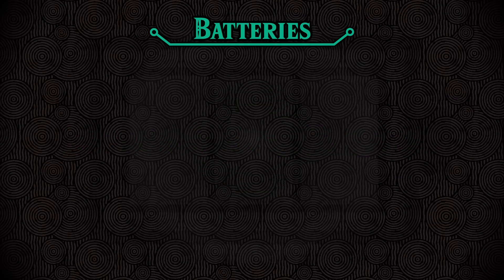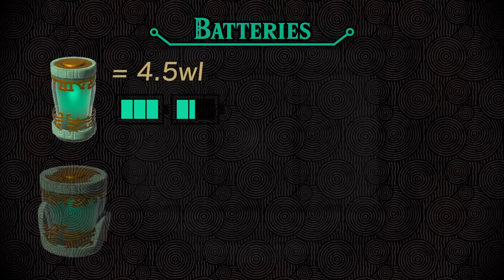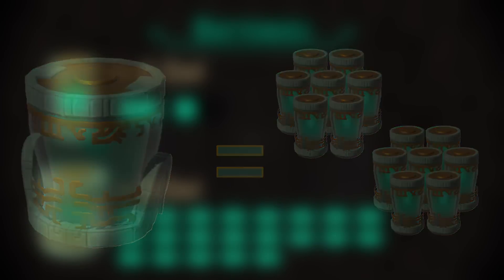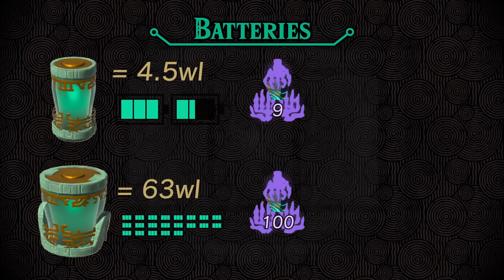Now that all of the energy scrubs are gone, the small battery contains 4.5 wells and the big battery contains 63 wells. This means that one big battery contains the same energy as 14 small ones. If you use auto build to construct them, the small battery costs 9 Zonai and the large one costs 100, making the large battery more efficient in terms of wells per Zonai. Once you fully upgraded Link's energy cell, the small one costs 3 crystallized charges and the big one costs 30.